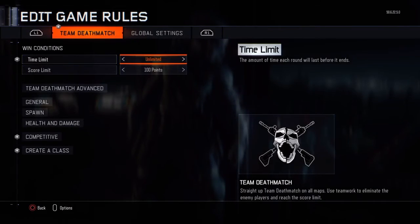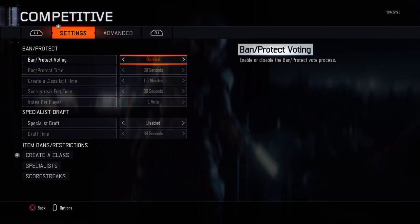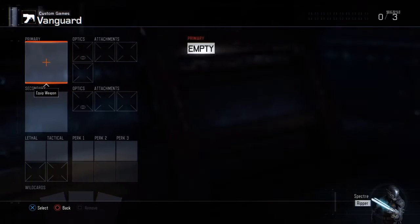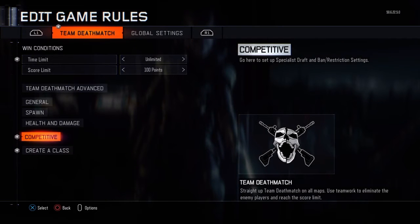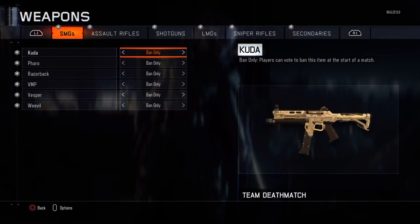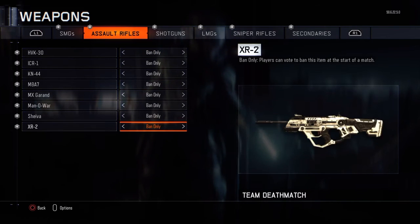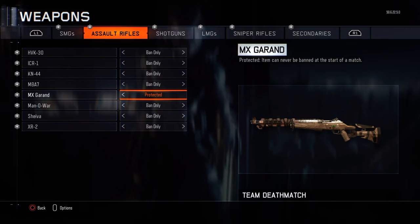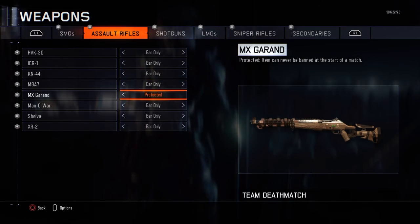Unfortunately I was never able to unlock it myself. Basically, if you didn't know, when the butterfly knife, the wrench and all that stuff dropped last time, you were able to go to your item bans and restrictions and ban everything besides those weapons. Right here is the M1 Garand — or the MX Garand, however you want to call it.